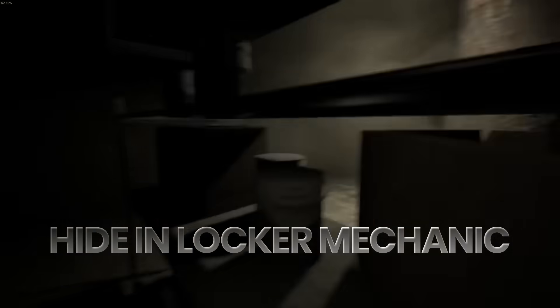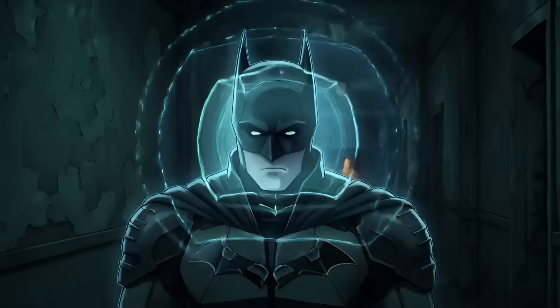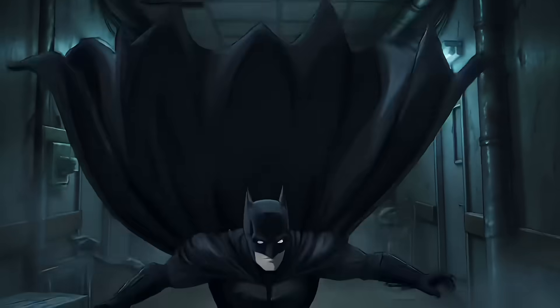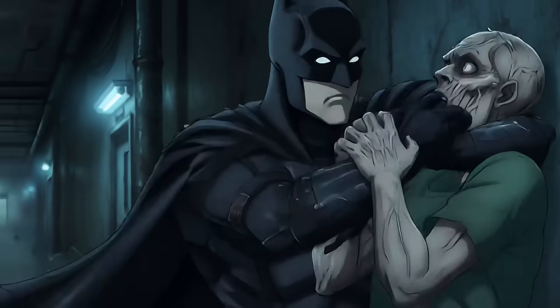Consider the hide-in-locker mechanic — that's the core loop of Outlast. You see a monster, you hide in a box, and you pray. Batman would never do this. Psychologically, hiding puts you in a passive, high-cortisol state. Batman uses active stealth; he utilizes the verticality of the room, grappling to the rafters or perching on high shelves. He turns the environment against the variants. When a variant checks the locker, he finds nothing — because the predator is already hanging from the ceiling behind him.